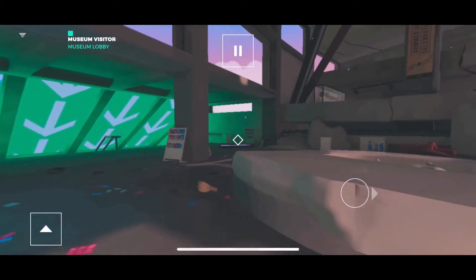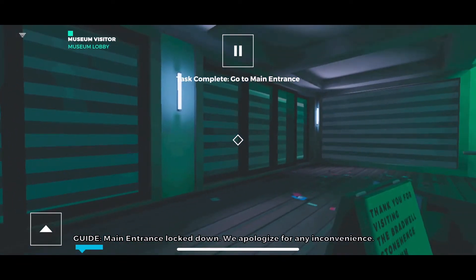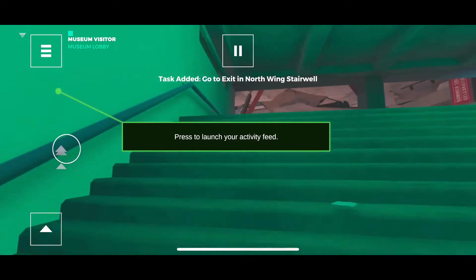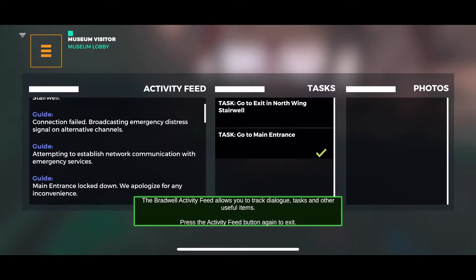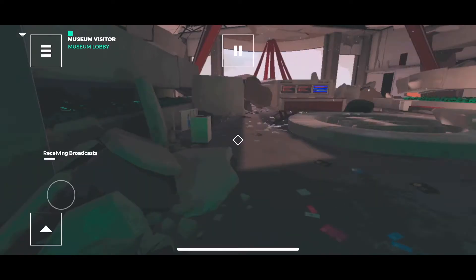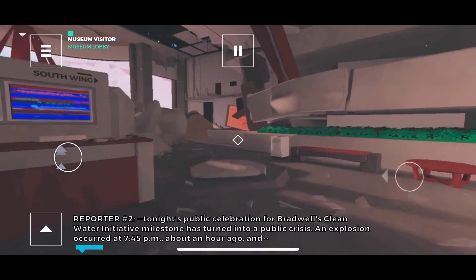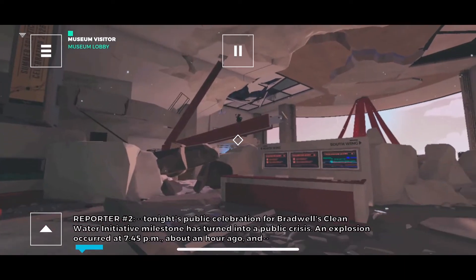Lots of arrows pointing to the main entrance, but it's locked down. 'We apologize for any inconvenience — attempting to establish network communication with emergency services. Connection failed. Broadcasting emergency distress signal on alternative channels. Please proceed to emergency exit 2 in the north wing stairwell.' There's an activity feed where I can re-read all the guide dialogue. Scanning radio frequencies — we're coming live from the Bradwell Stonehenge Museum where the situation appears to be escalating.